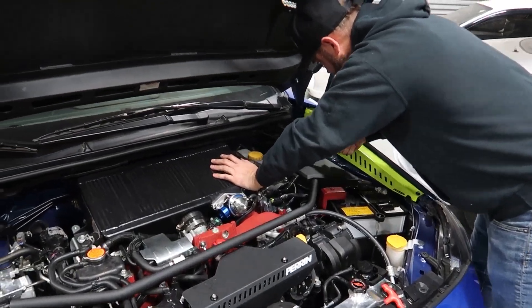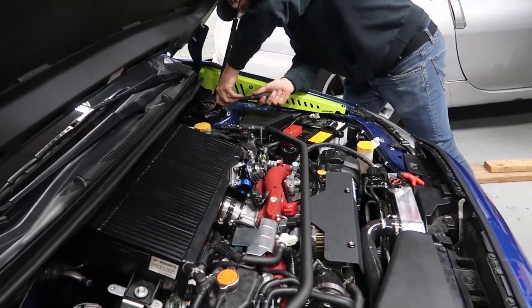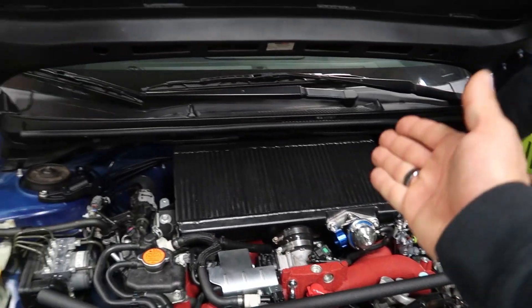Right now Mickey is attempting to install the Perrin strap bar that goes in this vehicle. It's meant to be used with the stock intercooler, but we've got this beefy Mishimoto intercooler up here instead.